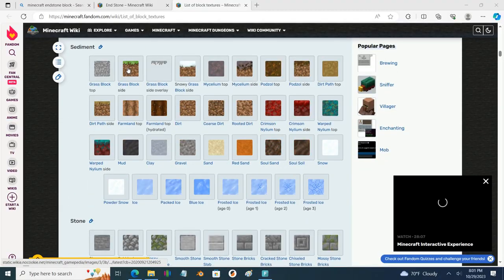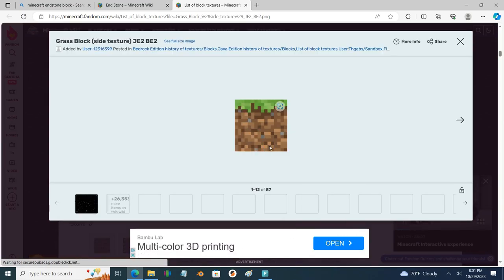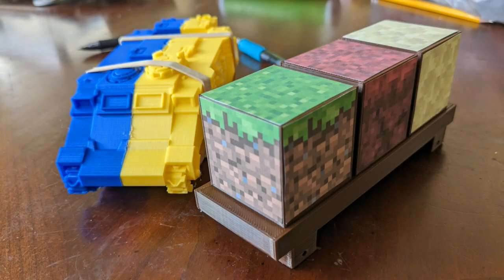So we made this Minecraft car a reality with a completely different technique: stickers! I bought some 8.5 by 11 sticker sheets from Staples. Then using Minecraft wikis I was able to download the textures for the blocks, and using the free image software GIMP I got them to the right size and printed them out on a cheap inkjet color printer. I cut those out, stuck them to the 3D print, and made my son's vision a reality.